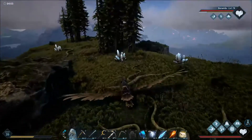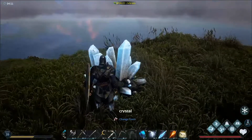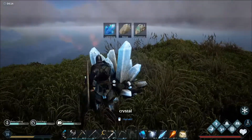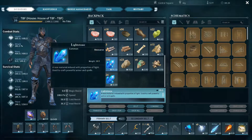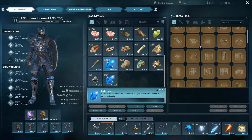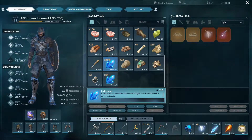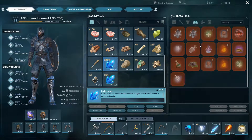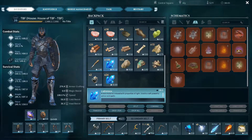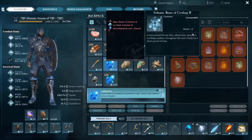It is ice cold up here so if we jump off we get a little bit icicled. I want to see what this is made out of — a light stone. What does a light stone do? 'A rare material imbued with properties of light, used to craft powerful armor and spells.' Do we have anything that takes this? Looking through our magic stuff — none of these seem to require it, so I'm not 100% sure what it's used for yet.